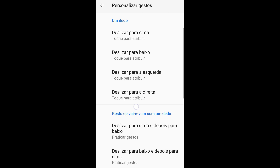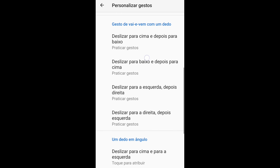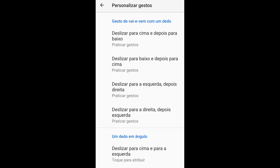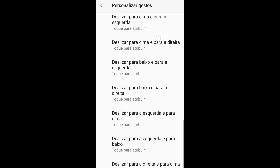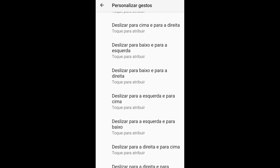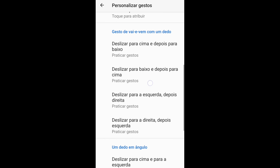Toque para atribuir nas quatro opções de um dedo. Descendo mais para baixo, vamos para 'Gesto de vai e vem com o dedo' — aqui também são quatro opções, e nessas quatro opções vamos colocar na opção 'Praticar gesto', que fica lá no finalzinho das configurações. Praticar gesto em todas as quatro — ficou perfeita. Agora bora para a terceira opção, que é 'Um dedo em ângulo'. Aqui um dedo em ângulo já é diferente — tem oito opções, e em todas as oito vamos colocar na opção 'Toque para atribuir'. Para vocês com pacote de acessibilidade completo, podem colocar todas as demais em toque para atribuir também, ou deixar só essas três que estou passando.